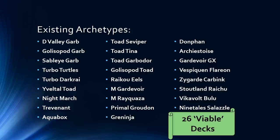Zygarde Carbink was experimented with by a few players. Stoutland Raichu popped up with Ross Cawthon being one of the lead pilots and a few other standout players. It's a really interesting lock deck using Herdia to recover item cards, Stoutland to prevent the opponent using supporter cards, and Raichu to paralyze to prevent attacking. Then you have Vikavolt Tapu Bulu, which only a few brave souls are trying in Expanded. There are interesting cards you can play like Tropical Beach that could help out, and gaining an Ace Spec gives some cool consistency options.